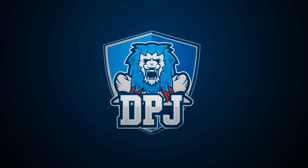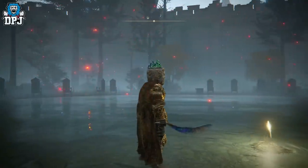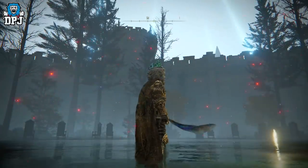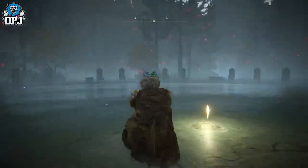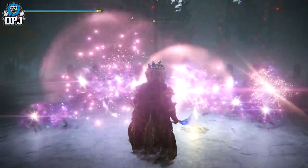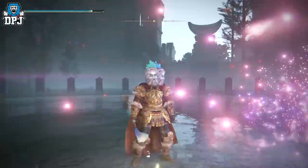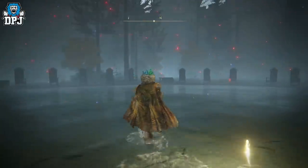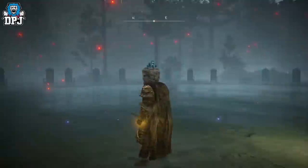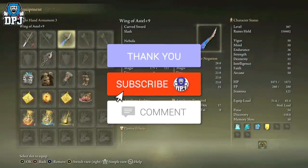My beautiful people, I'm back with another Elden Ring video. Today I showcase an incredible weapon - check it out, it looks like a dragonfly wing, and it kind of is. It is one of the most OP weapons in the game right now. It looks absolutely incredible, scales off intelligence, and it isn't a staff. My name is DP Chain - if you enjoyed the video, leaving a like really helps out.